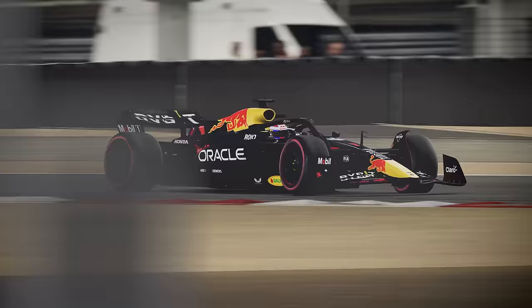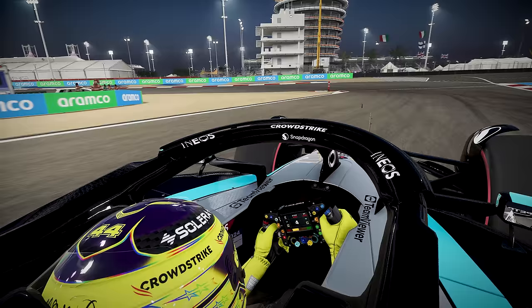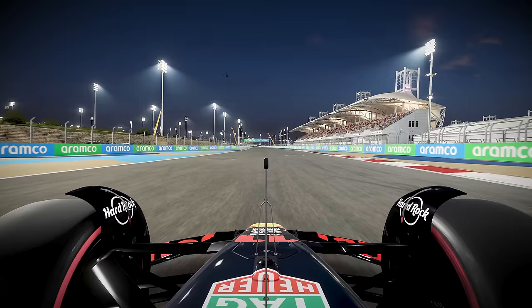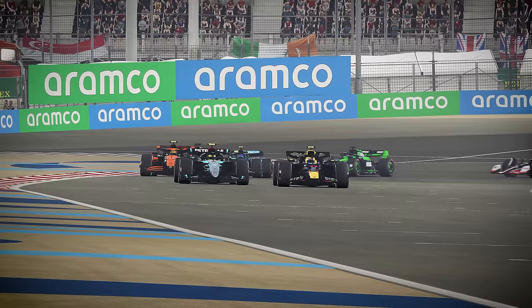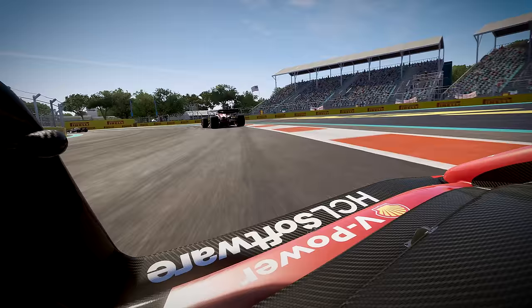We've made several changes to tyre wear and simulation physics, giving players a more realistic and predictable experience. An all-new thermal model provides an accurate representation of the effects heat can have on tyre grip, and how this impacts overall car performance. Differences in handling: at high speed I've got all the grip in the world, but at low speed I'm fighting to hold on. A smooth driver in clean air will see their tyres last longer than one who is pushing the car to the limits in the dirty air of the car ahead.